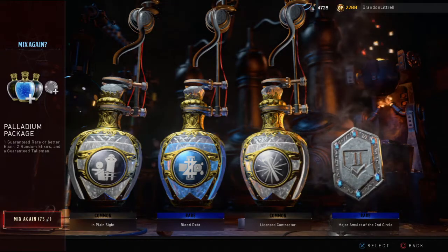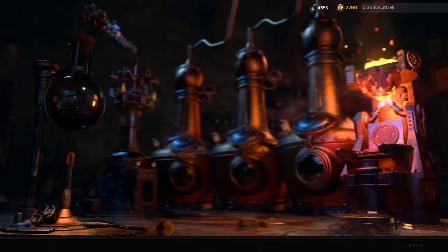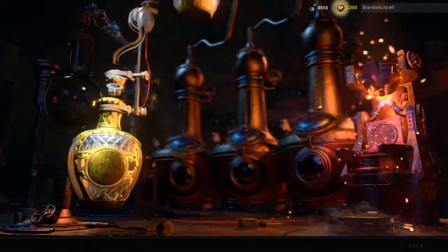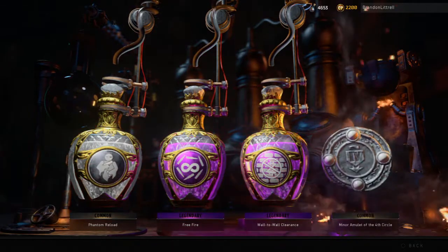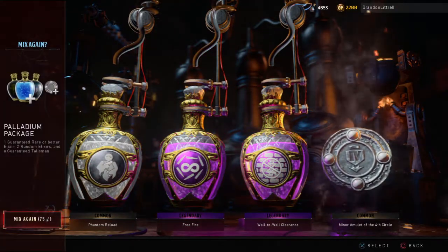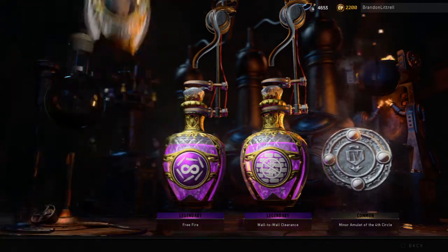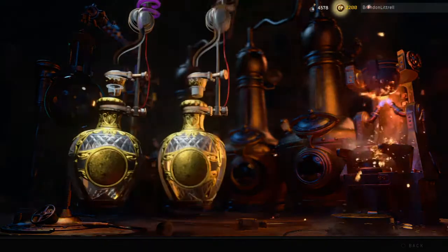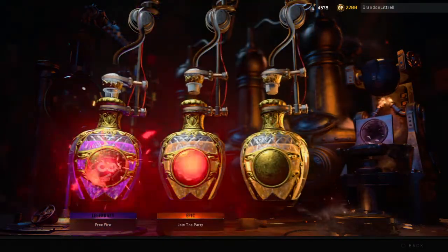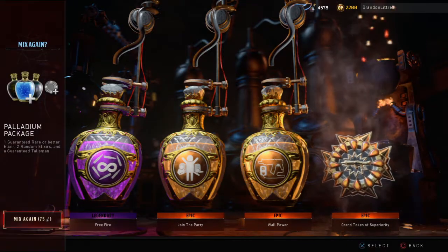Mediocre one besides the Amulet of the Second Circle — that one's pretty good, probably use that. I have more GobbleGums than I know what to do with. Oh, maybe another circle one — nice — and free Fire Wall to Wall Clearance. Good, I've got more of these GobbleGum things than I know what to do with, so I'm going to have to start using them every game.